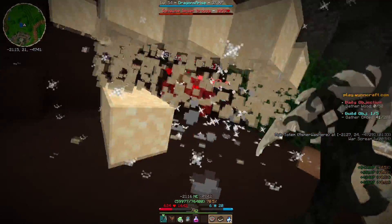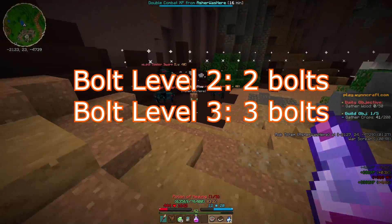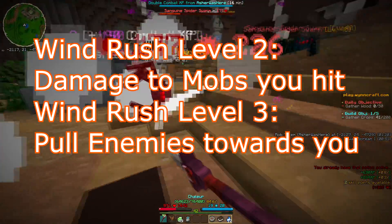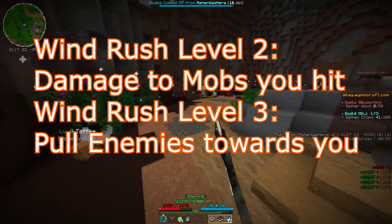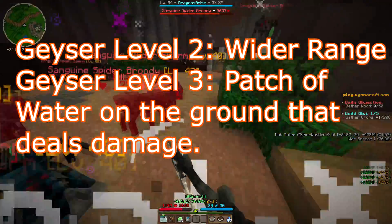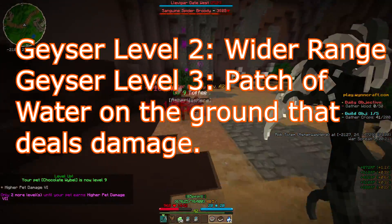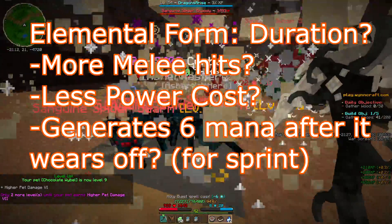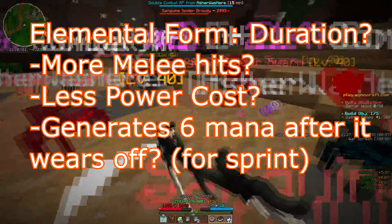As far as spell upgrades go, we could have Bolt gain an extra bolt each time it upgrades, shooting out three bolts to help when you're fighting multiple mobs at once. The Windrush upgrade could involve dealing damage to mobs that you touch, and a third upgrade could perhaps pull enemies towards you when targeting one, so when you run in to do your melee attacks, all the enemies come to you. Geyser could upgrade to have a wider range, and upgrade again to maybe leave a patch of water on the ground that deals damage to enemies. Elemental Form, the most complicated spell, could have upgrades that increase its duration, more melee hits, more damage, and special effects — some way to upgrade it, probably.